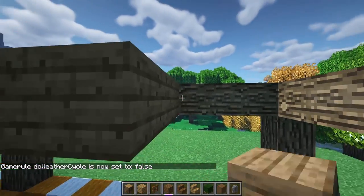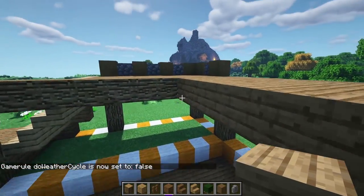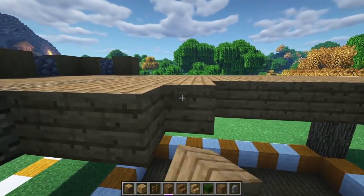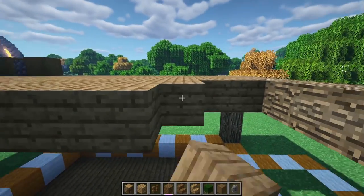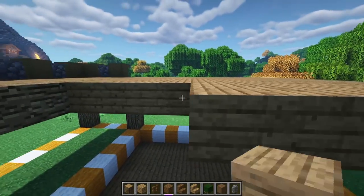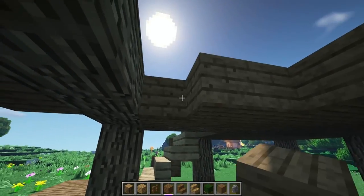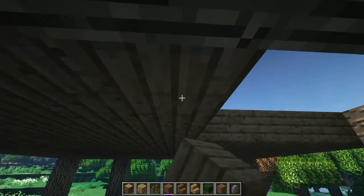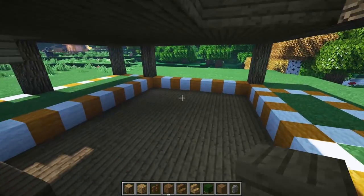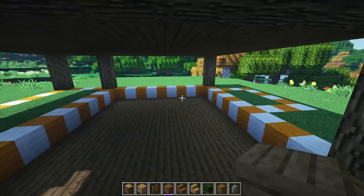Sorry, ladies and gentlemen — brand new world. Anyway, go ahead and fill in this entire floor with spruce planks. This is going to be your second story, another area for you to add chests, bedrooms, whatever you want. It also acts as the roof for the area underneath so you don't get rained on.